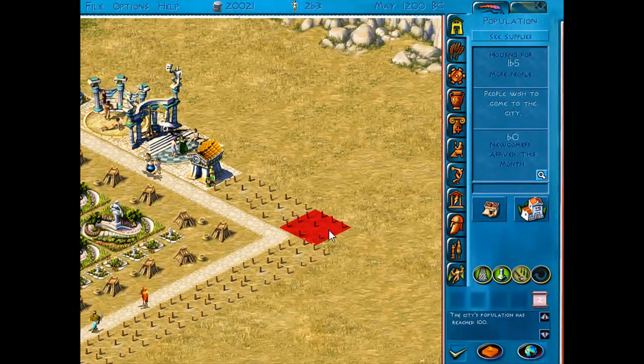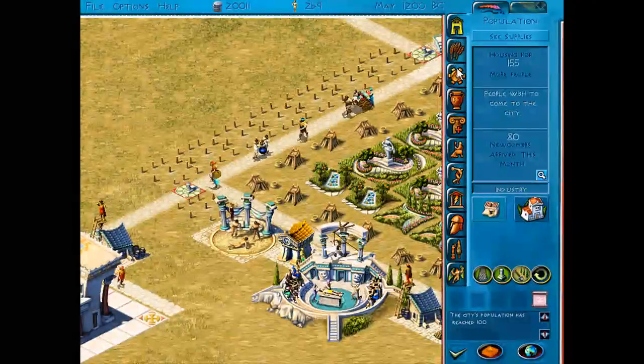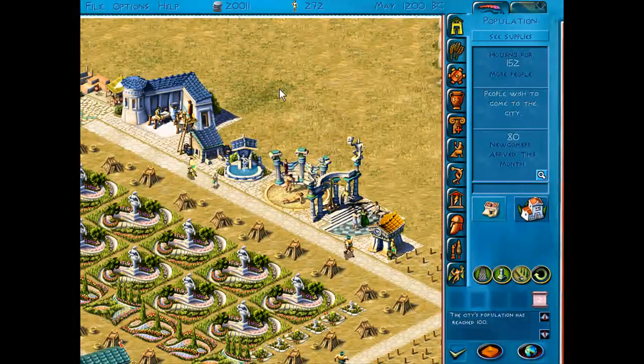Now I'm just going to delete a house here. I like to have a couple of gaps here and there just so I can build a road out if I need to. This just makes things a bit easier. That about covers it for the housing block.